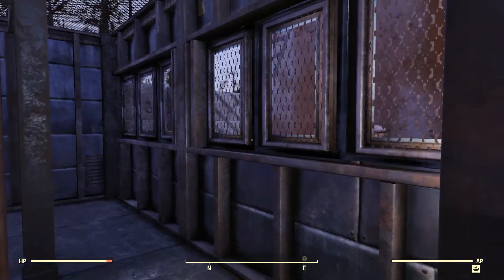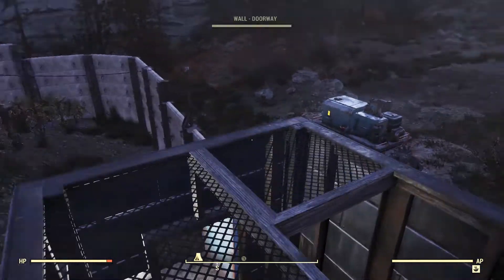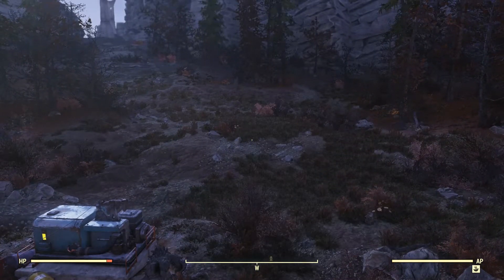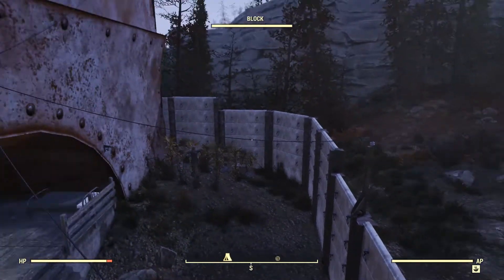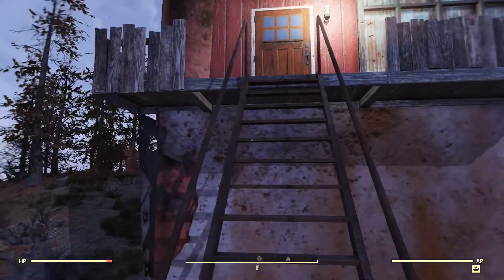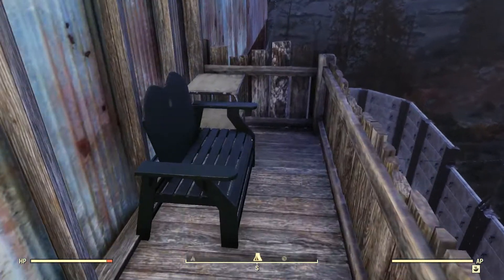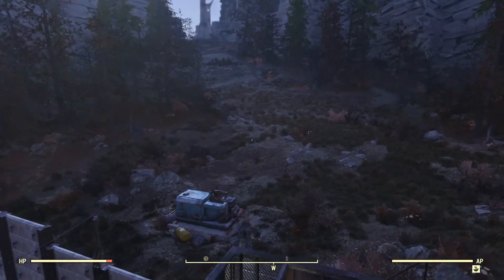We've got this little building here which is kind of the strong point guarding the stairs going up to the main part of the base. It's basically just empty — this is here mostly for security. We've got a nice little platform up here where I usually snipe at things out here, because every time I come in there's some kind of animal or something. This base is so big as far as the budget goes that I have no turrets — so it's entirely up to me to defend it.